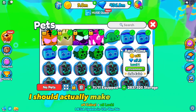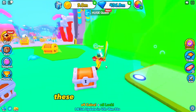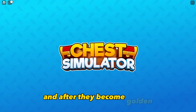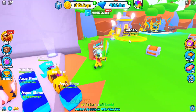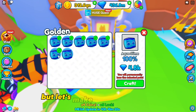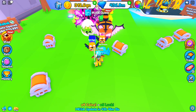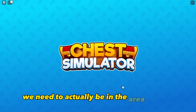These are the aqua slimes, which are actually quite decent. After they become golden they're going to be useful because I need some aqua coins. Let's make it golden - here we are, that's a 100% golden aqua slime! Let's check the stats, but I need to actually be in the slime area for that.